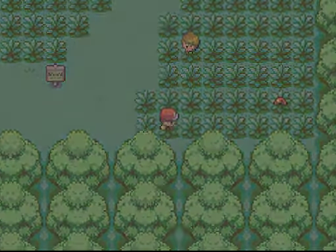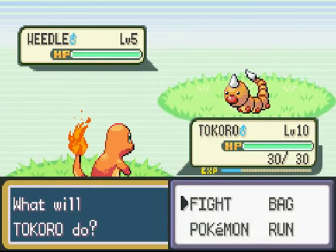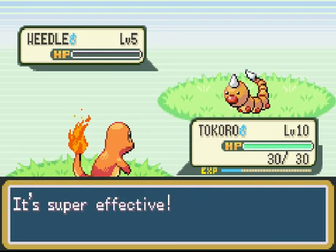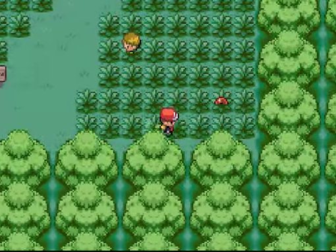Caterpie goes to Metapod, and then from Metapod to Butterfree. Actually, we do have Weedle in this version too — I thought they were in both versions. So we'll get to see both. Weedle's evolution is Kakuna, and then from Kakuna it goes into Beedrill.